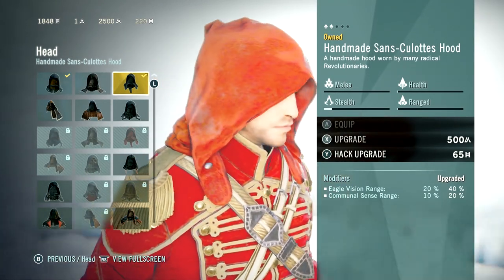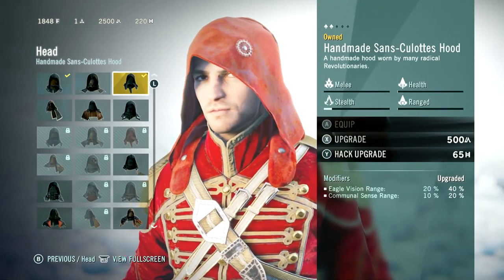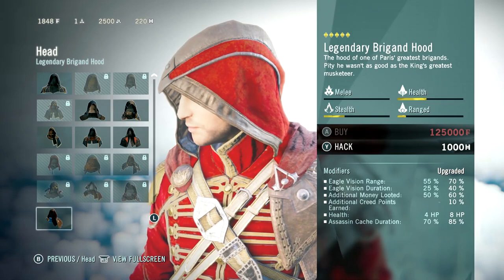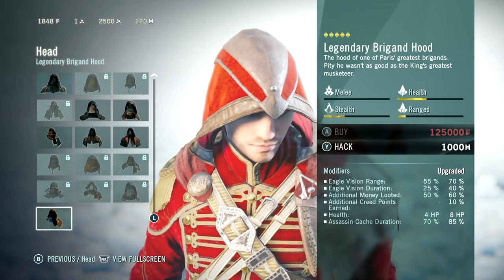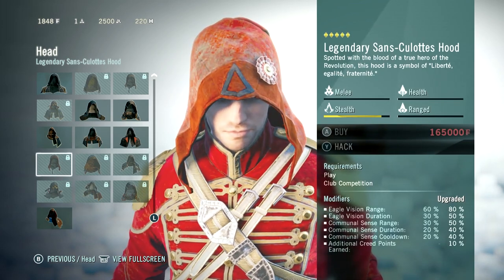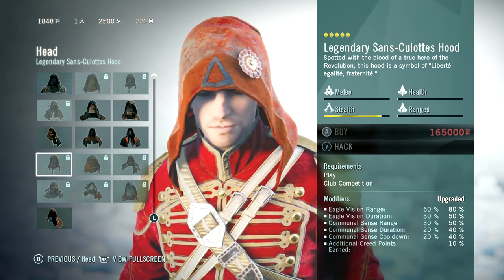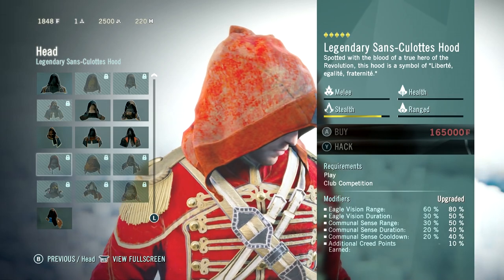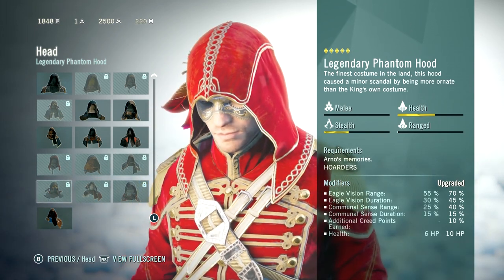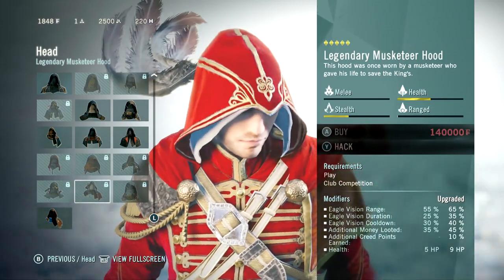Now into the really interesting part of customizing your character: the five different pieces of armor — head, chest, forearms, waist, and legs. So the head. You get these different hoods that you can upgrade. There's always a trade-off for which hood you want. It's easiest to show on the top-tiered hoods and chest pieces. For the hoods at least, it's usually a trade-off between health and stealth. Do you want to be super stealthy? Then you'll go with a hood like the Legendary Sans Kulé Hood, which increases your Eagle Vision range and duration and gives you additional Creed Points earned by 10% when upgraded — which makes it easier to buy more upgrades, and is actually a really interesting attribute. Or you can go for something that gives you a health bonus of 10 extra HP, which is quite a lot, actually. This one has zero health bonus.